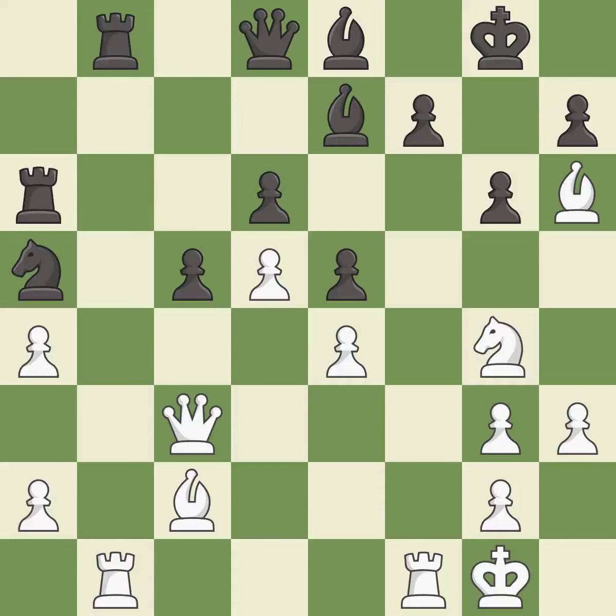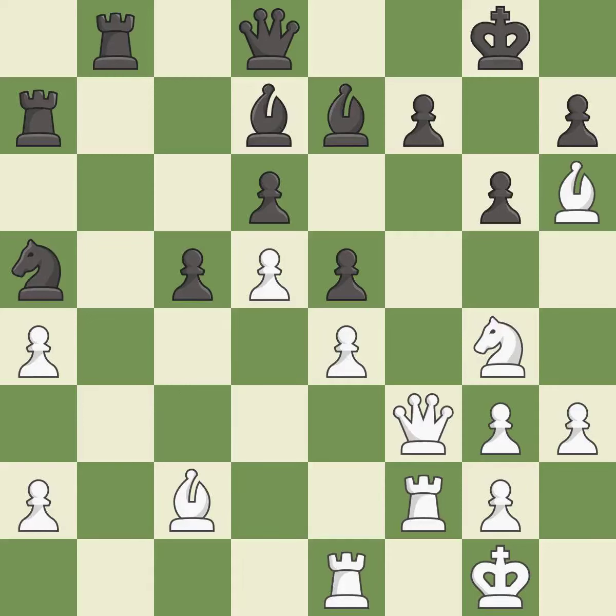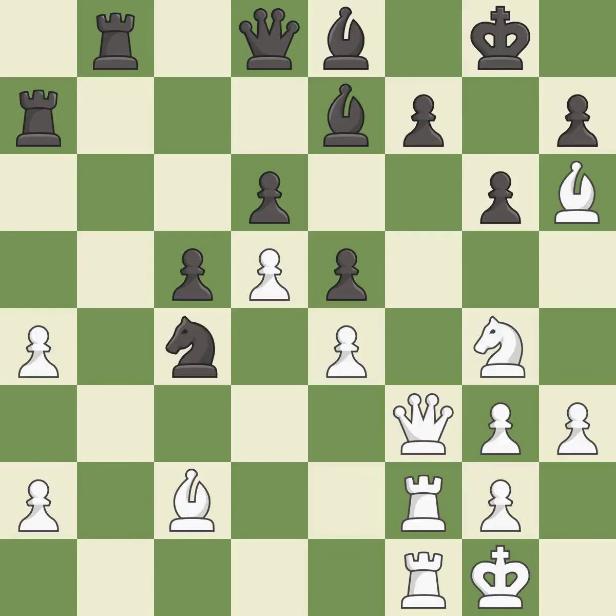This challenges the opposing rook for control of the open file. This threatens to win a pawn — it is good, a very strong play. A solid choice. That's a sensible reply. This ignores an opportunity to threaten winning a pawn — it is an inaccuracy. This threatens to force eventual checkmate — it is an inaccuracy. The pawn is now adequately defended — it is best. The rooks are coordinated and powerfully doubled on the file. This mobilizes the knight, allowing it to control more of the board — it is best.